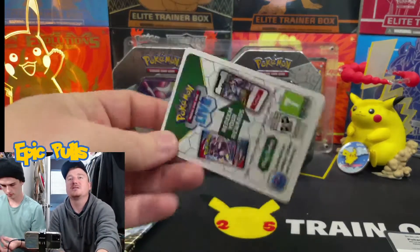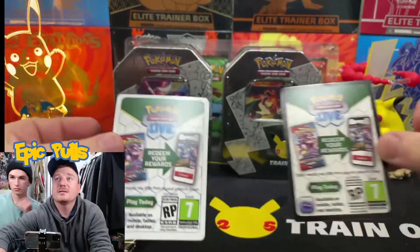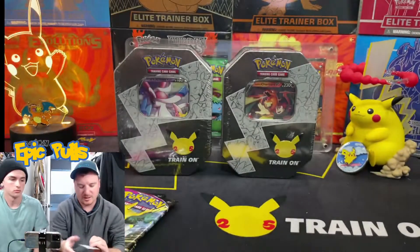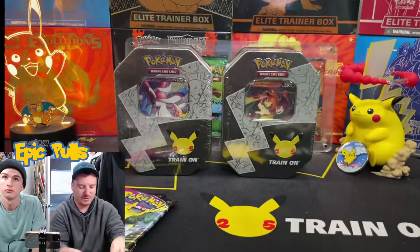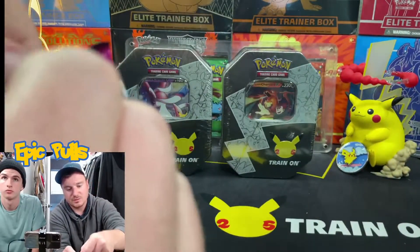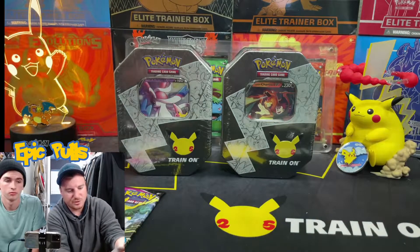You guys have seen the new style of code cards — so instead of green and white, now they have a black or white border, and I think they all say Redeem on the front instead of TCGO. So showing the code side of the card does not spoil the packs anymore, if I'm correct.